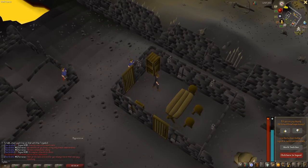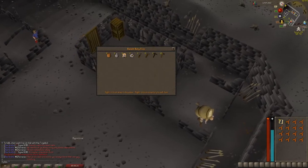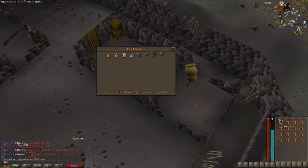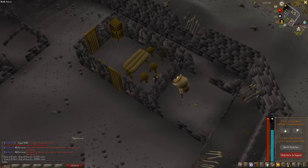Once at the General Store, all you have to do is sell an item to the shop, world hop, sell again, and so on until your inventory is complete. Selling multiple items will hurt your profit as only the first item sold in the shop will be at the alch value, and it will lower as you sell more into the shop.